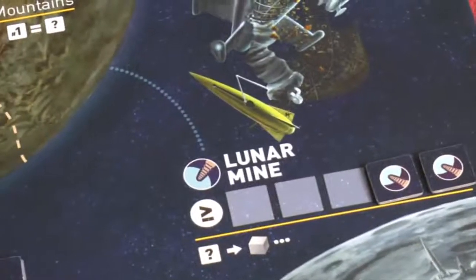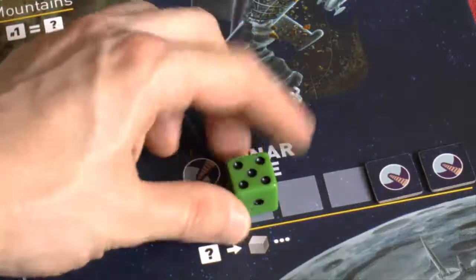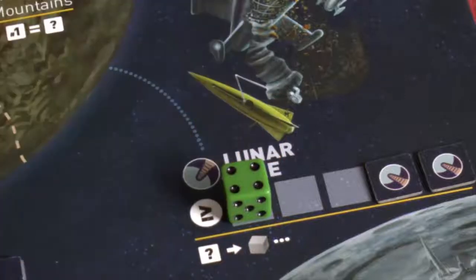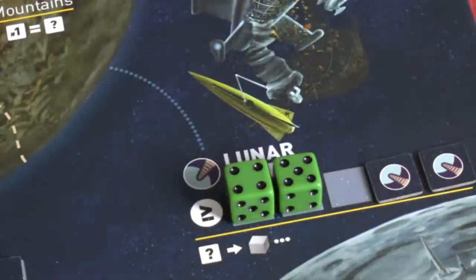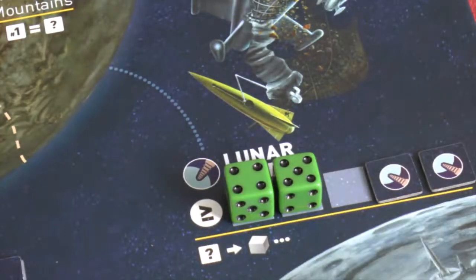The Lunar Mine - some spaces are covered for two-player games. The first die you place can be any number. For each subsequent die in that spot, it must be greater than or equal to the previous one, so placing a six can really limit whether other players can use that space. For every die you place there, you get a single ore resource - ore is harder to get hold of than fuel.